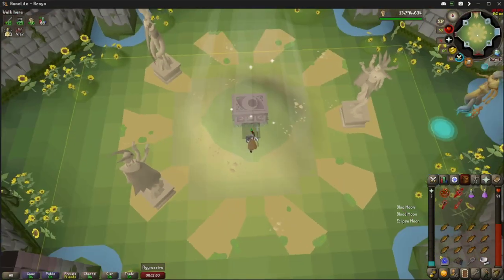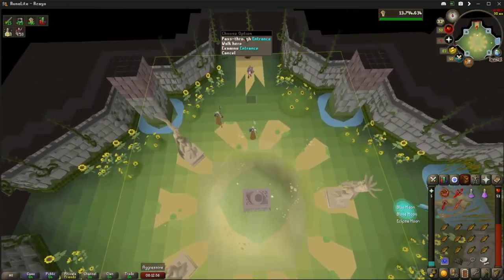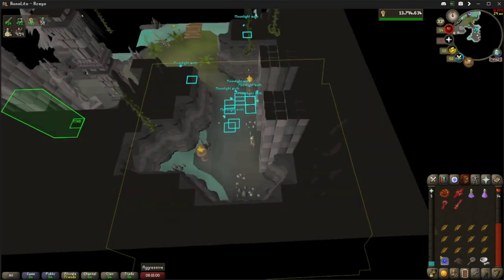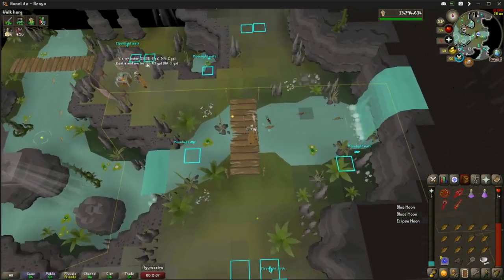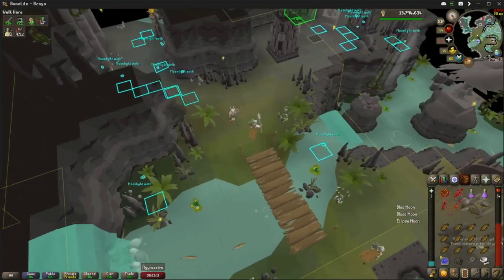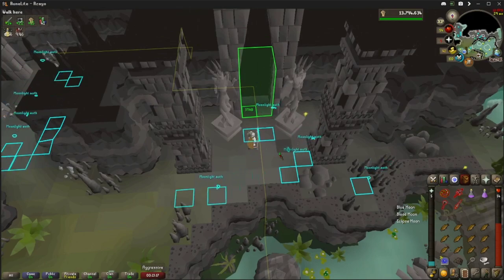From here once you've claimed your reward, run north — don't go west or south, run north. Pass through the entrance, head north a bit more. You can catch those moonlight moths to get your prayer up, and you're back where you started. Rinse and repeat — if you've got enough supplies, come straight back into it. That's how I do it, I'm out, catch you later.